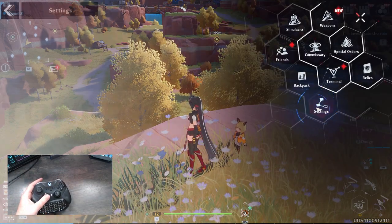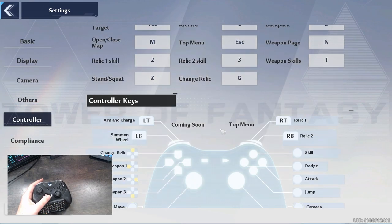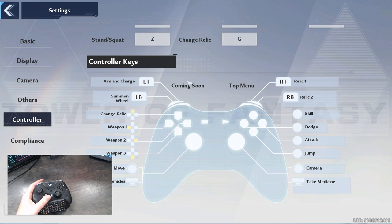Jumping into Settings, you do have a controller page — you'll need to scroll down to find it. The customization section currently shows 'Coming Soon.' I'm using wireless, for reference.